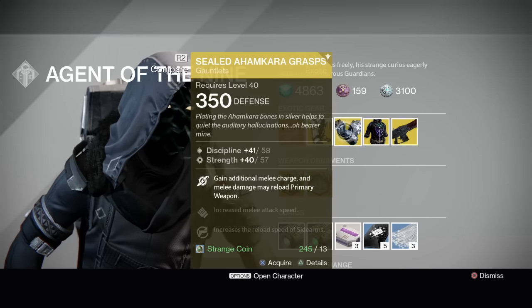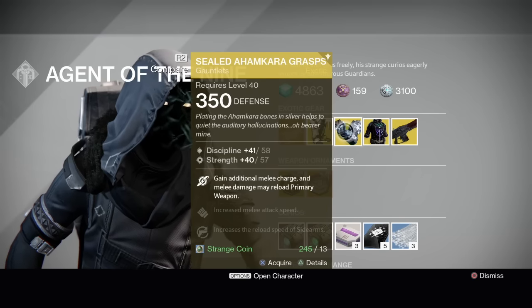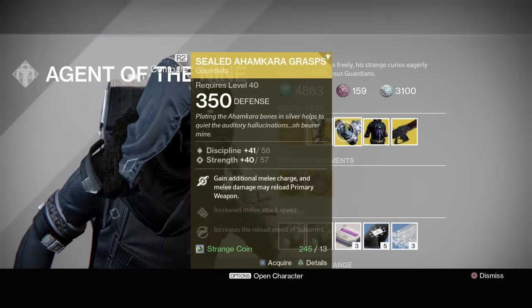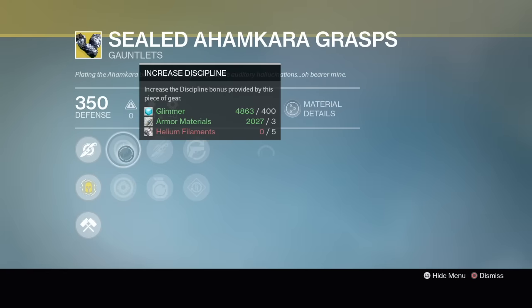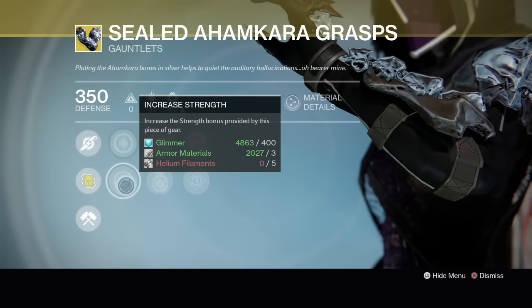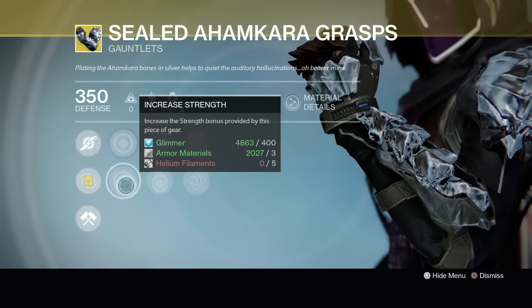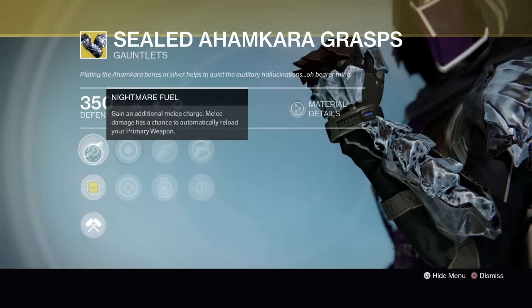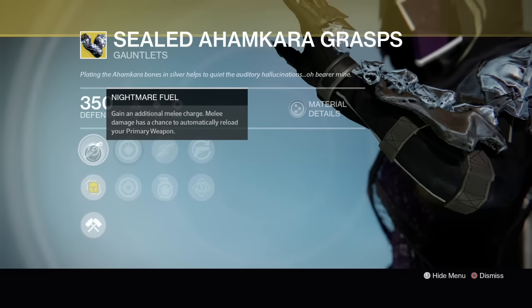Here's the 99% roll on the Ahamkara's Grasps. We have discipline and strength — gain an additional melee charge and melee damage may reload your primary weapon. Discipline and strength is a good thing because you want strength if you're going to use these on your Night Stalker, throwing lots of smoke. Wombo combo — grenade and smokes. You're going to get double smokes with these and they're pretty good.